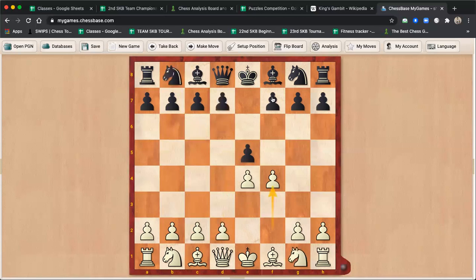The best way for Black to continue is to accept the gambit. Now, White can play d4 or Bc4, but then Qh4 will come. If White plays d4 directly, Qh4 will be a little unpleasant. That is why, after Black accepts the gambit, White has to play Nf3, stopping Qh4. White is preparing d4, Bc4, and Bf4, then castles — that's White's plan. If Black plays normally, White will take the center, recapture the pawn, and everything will be perfect for White.